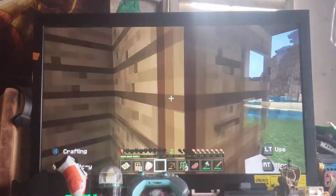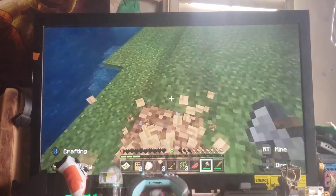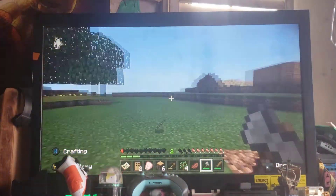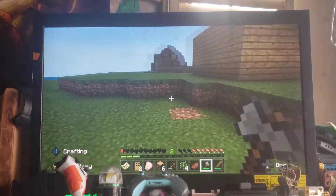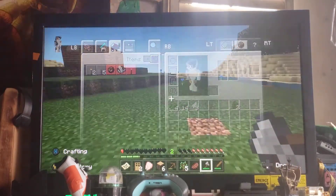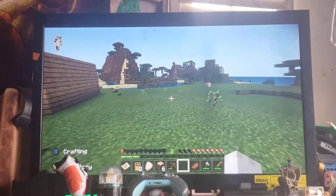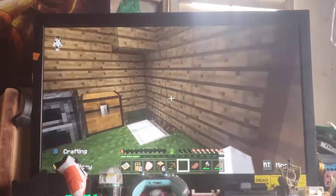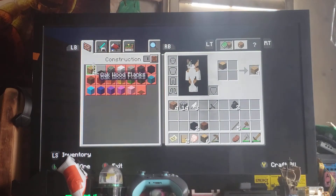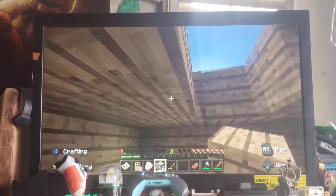I'm not going to jump cut everything, because that would be weird - just jump cut every single thing I do. Look at all this - tons of trees! Now when I sleep here I don't suffocate in the wall. I don't suffocate in the ceiling. So my ceiling can only be two blocks high.